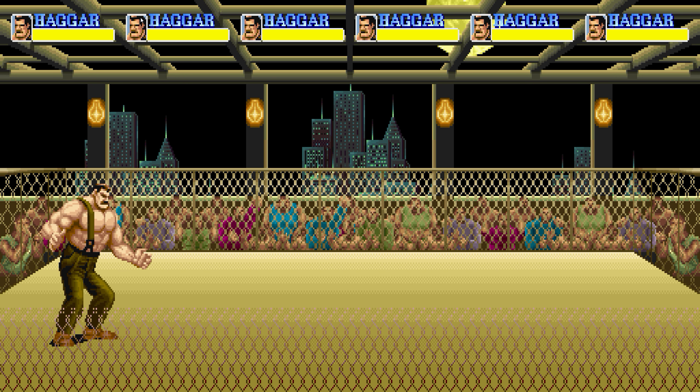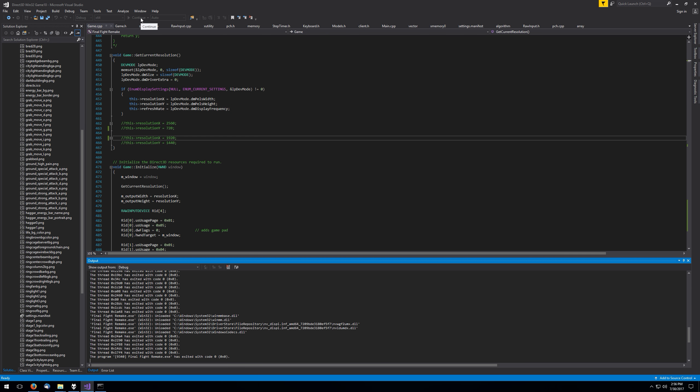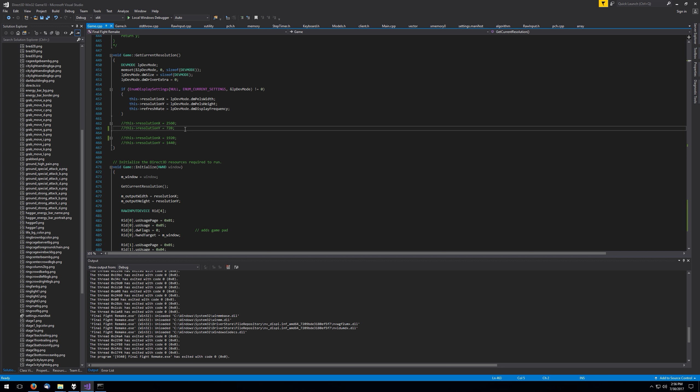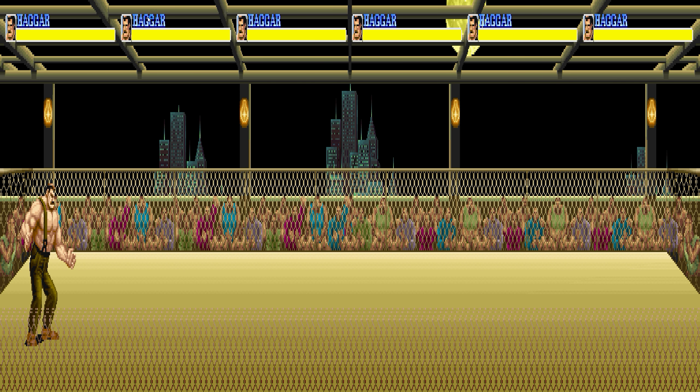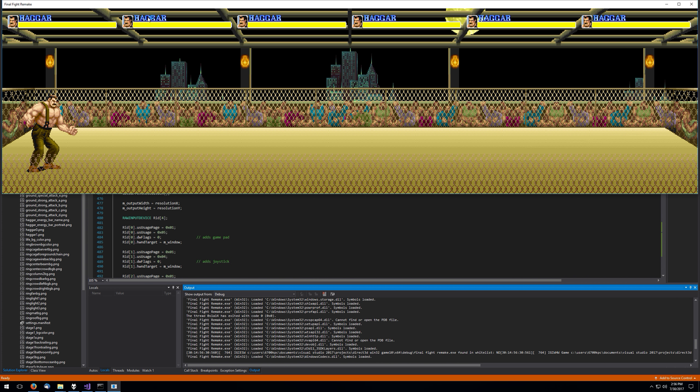The crowd kind of fills in too. The ring can be infinitely wide. Let's go crazy and say we're going to play 32:9 aspect ratio. See how it's just infinitely wide, and see how the distance between the beams and the roof just keeps getting farther apart. It's all calculated — it works like a charm.